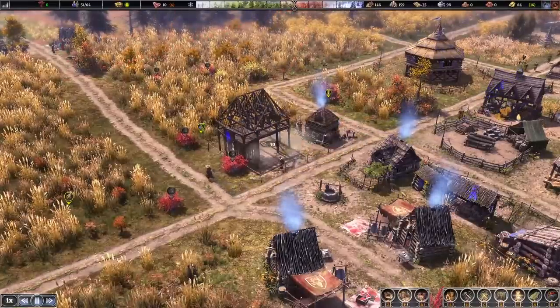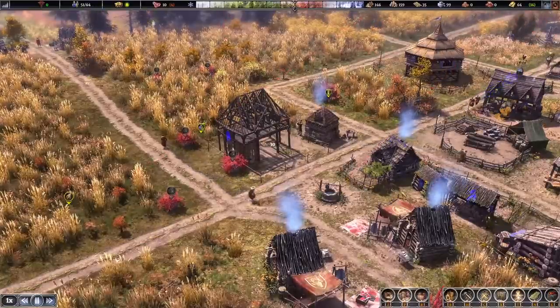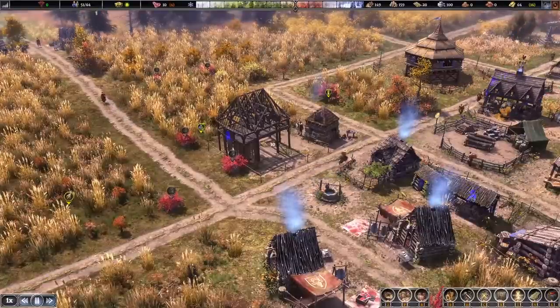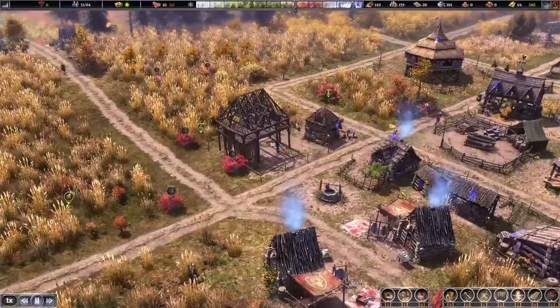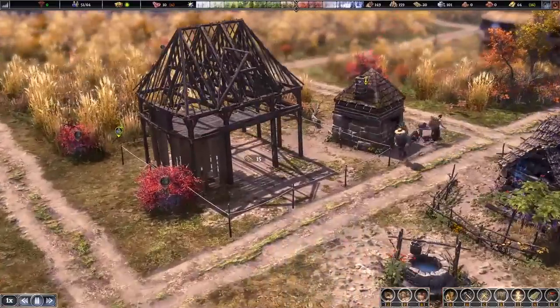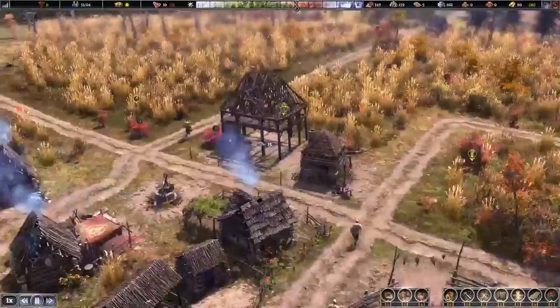Autumn is the most beautiful time in this game — just gorgeous colors of yellow and orange and greens too for some of the evergreen trees that stay around. Beautiful. Just look at that building being built there — all the different support beams.